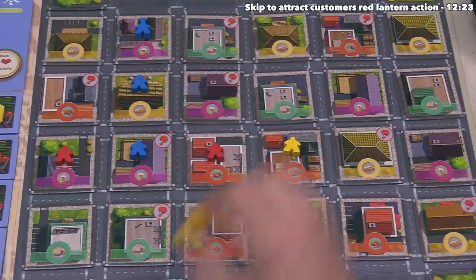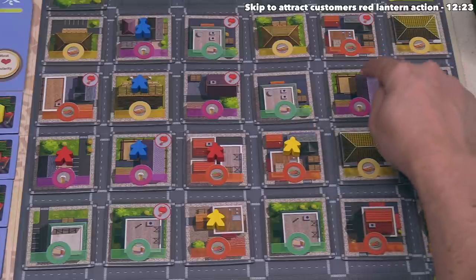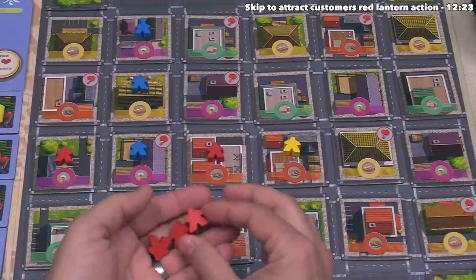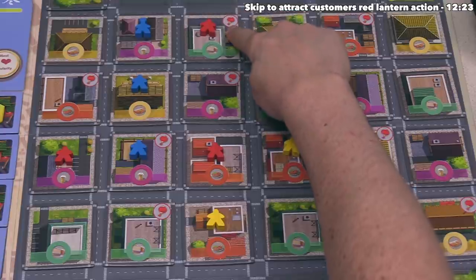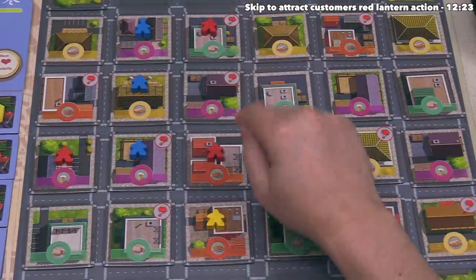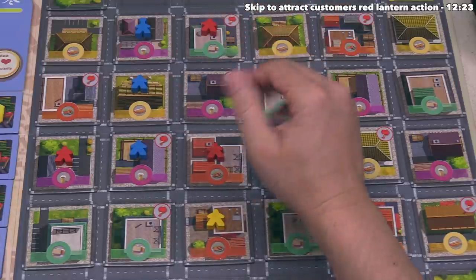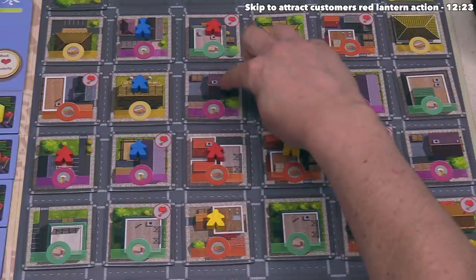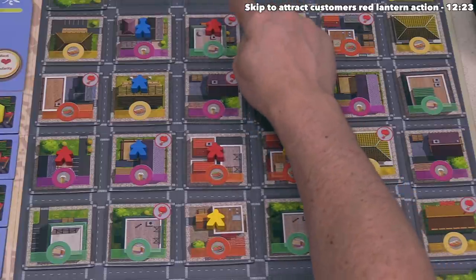Blue is done, so Yellow places a worker over there — no combo yet, but they could get a three-in-a-row combo by placing there later. That gains them one sausage. It's time for us to go again — we still have three workers and our 25 money. Let's place up on a Red Lantern District — it's our first one so we don't pay any money. It's worth noting that if you have a chef on a Red Lantern District, that counts toward the penalty for future Red Lantern placements. We gain one mochi as a combo from the single district between our newly placed worker and the previous one.